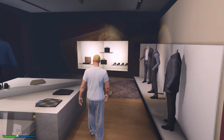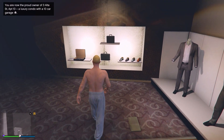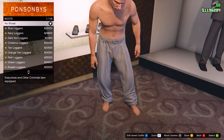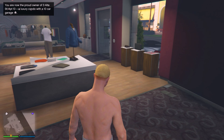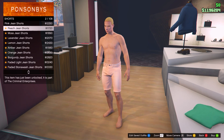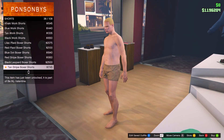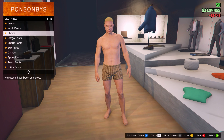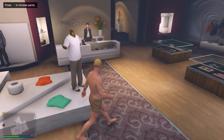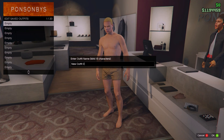Next, come over to the tops section and take off all of the tops, like the jacket and the shirt. Then come over to the shoes section and take off your shoes. Now finally, come over to the pants section, head into shorts, and come down to number 36 which is the tan stripe boxer shorts, as this is going to give you the white joggers. Just equip these — we should only have these equipped. Then come up to the front desk and save this outfit in any slot.